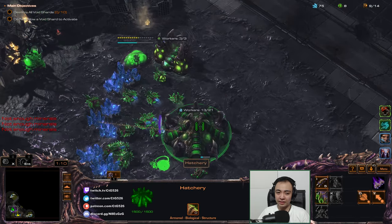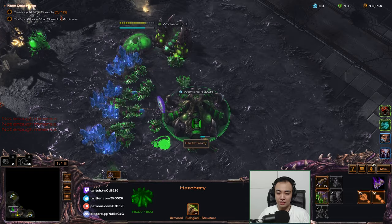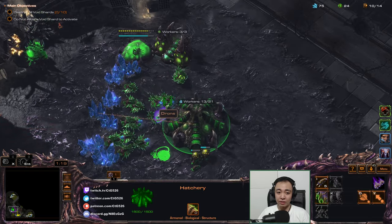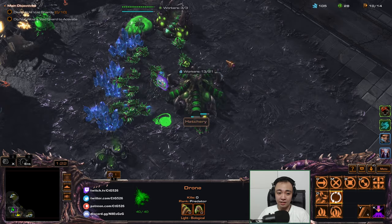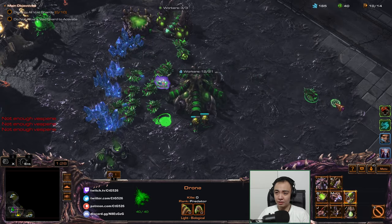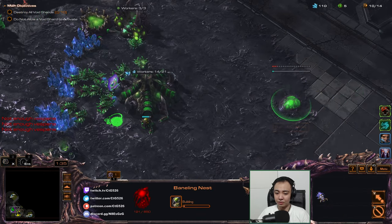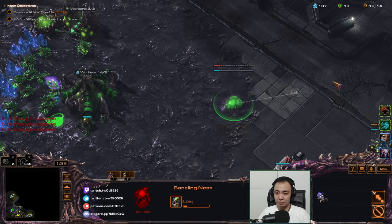The strategy for me will be to rush out my Baneling Nest as fast as possible. That means as soon as the Spawning Pool completes, I'll put down the Baneling Nest. I'm not sure if it'll be in time, actually. Will it be in time? I'm only now starting it. This thing takes 30 seconds to complete.